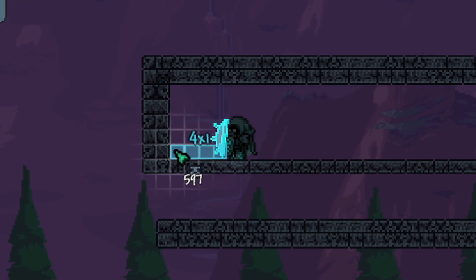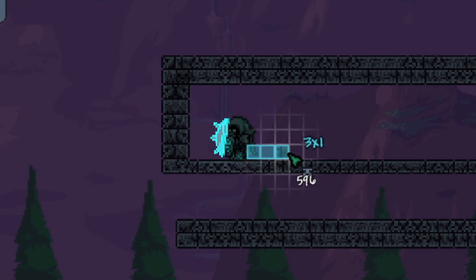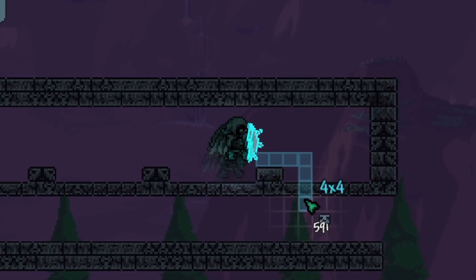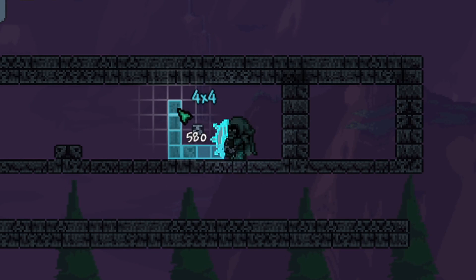Now we're moving on to the inside of the build. Start with the left wall, count six blocks to the right, and on the seventh and eighth block build a two-block-wide wall as you can see I'm doing here. Continue this until you have four rooms with an identical shape and size.